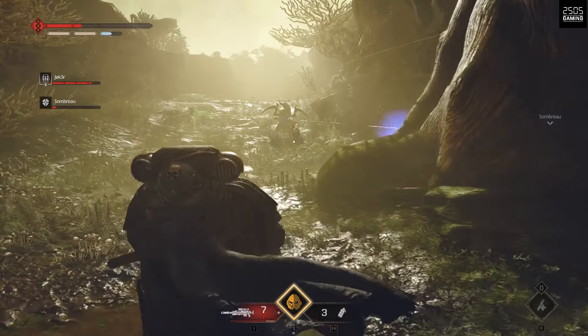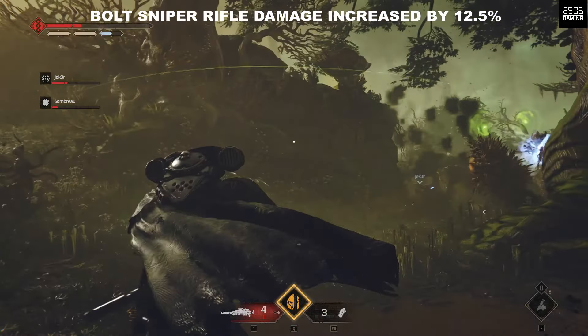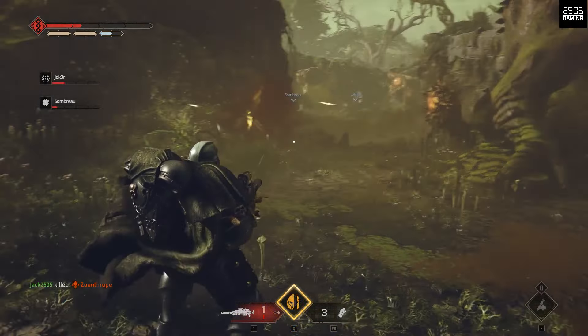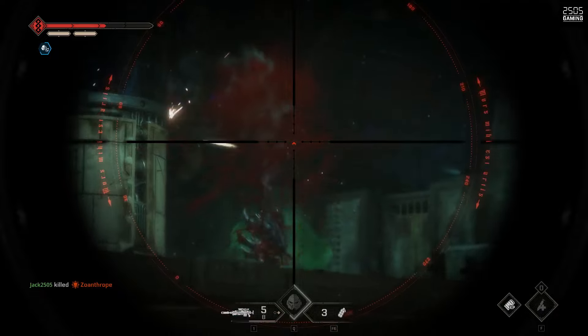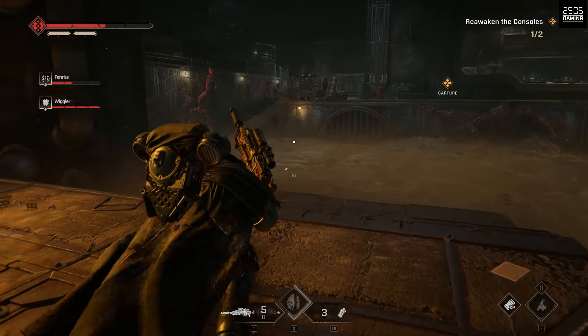In the patch notes, the bolt sniper rifle damage was increased by 12.5%, which is a decent jump. The Alpha version I've selected has the smallest magazine and smallest ammo reserve, but the highest firepower at 14. I wanted to see how hard it hits against majoris, extremist, and terminus enemies. Regular majoris enemies like warriors take about two to three shots without damage bonuses such as scan and cloak, and around one to two shots with those bonuses.